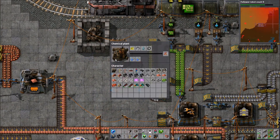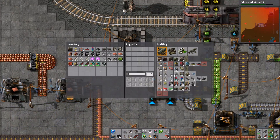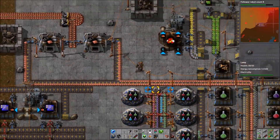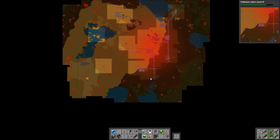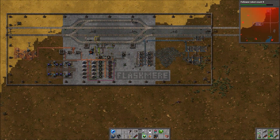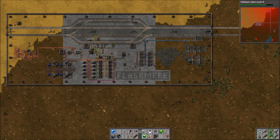Next episode we'll continue setting this up, and once the processing unit production is running we can start working on power suits and basically change entirely how we combat biters — doing all the technology at once. That's going to make things a lot easier in terms of dealing with them. That's all we have time for today, so goodbye, thank you for watching, and I'll see you next time.